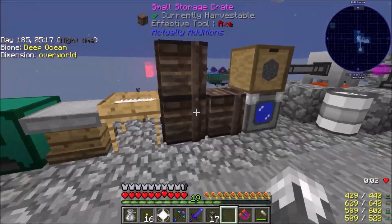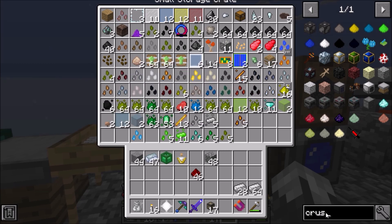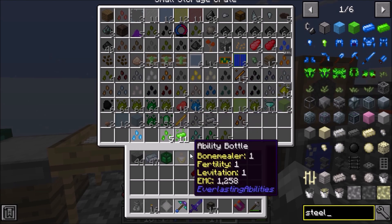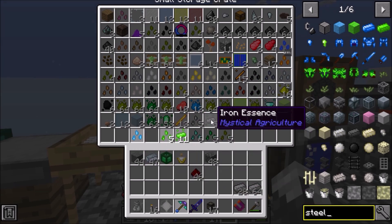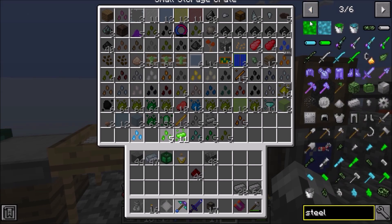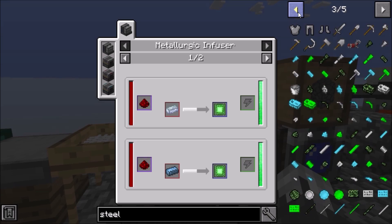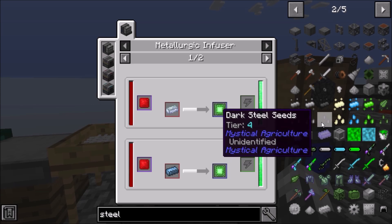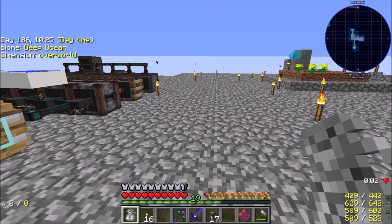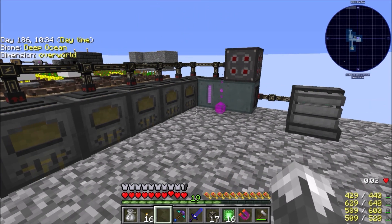We are also going to need steel, and if I'm not mistaken — I have not made steel seeds just yet, so that is something we should do. Steel seeds are a tier blue. All right, we're back — I have steel seeds and they're growing. I haven't tinned them yet but they're done. So there is that complete.